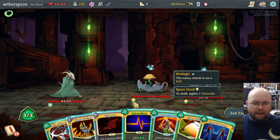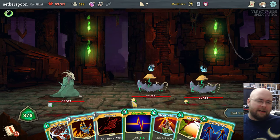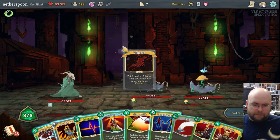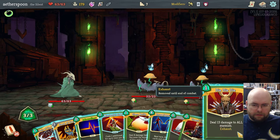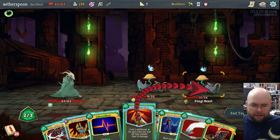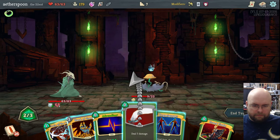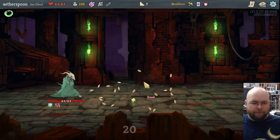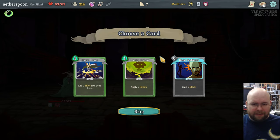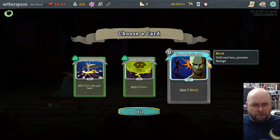These enemies have a status: on death it applies Vulnerable to me, which means I take 50% more damage — not great. On the plus side, they're going to be dead really fast. Vulnerable is only nasty if you're actually getting hit — if you never get hit, you never take damage. Good Instinct is a nice card; I'll take it.